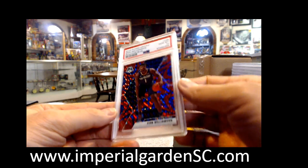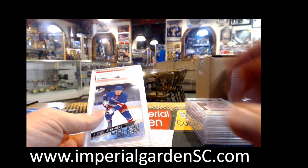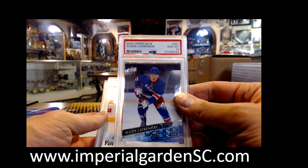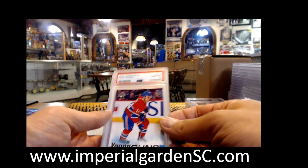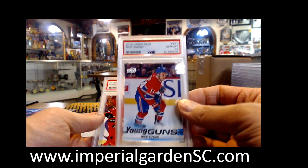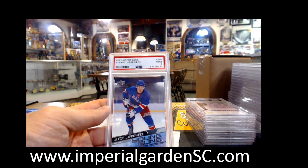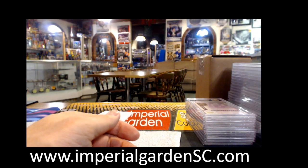Card 34 — Alexis Lafrenière. He's missing card 33 right now, probably pop up along the way — that's John T's. Nick Suzuki, Topps Chrome Gem Mint 10, John T.